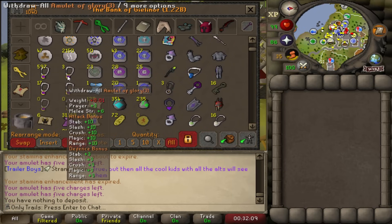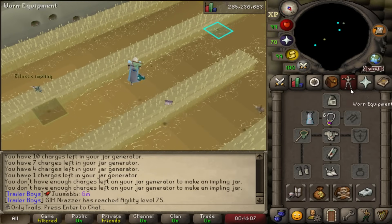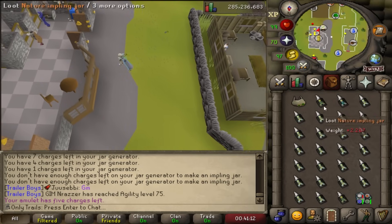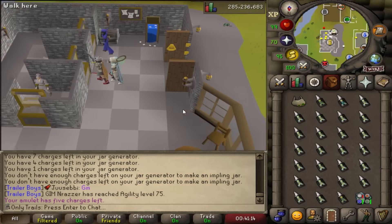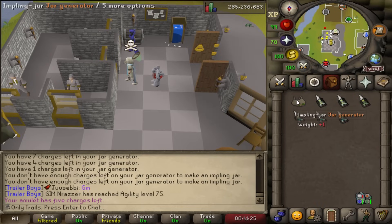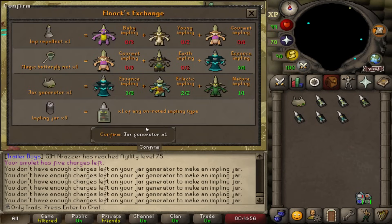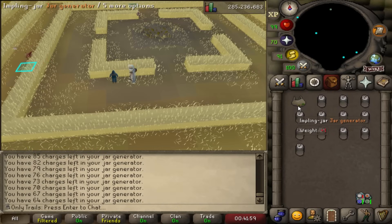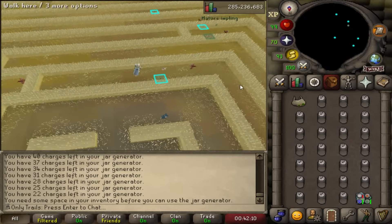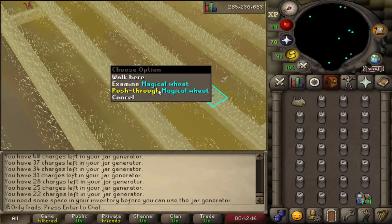Maybe after a while we'll drain them all back down and try again. In case you're wondering how I keep getting jars to put these Implings in — when catching Eclectics I sometimes catch a couple of Natures and Essence Implings. If I bank those and take two Eclectics, one Nature, and three Essence out when I go back, I can trade the guy in Puro Puro, buy another Jar Generator, and get a bunch of new jars. Basically, you get unlimited Impling jars for free.